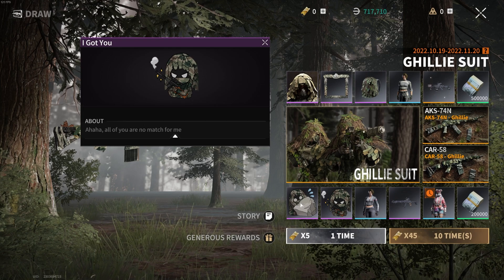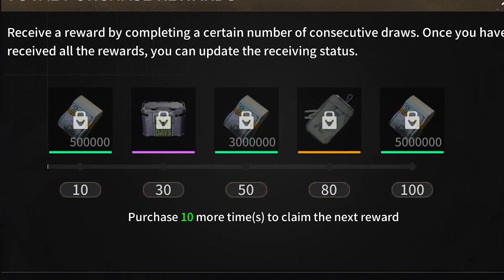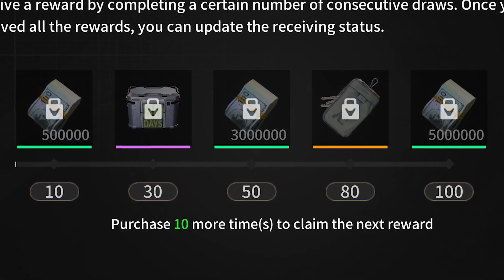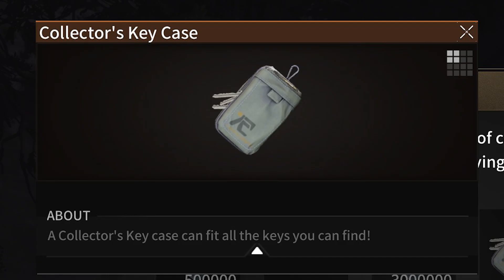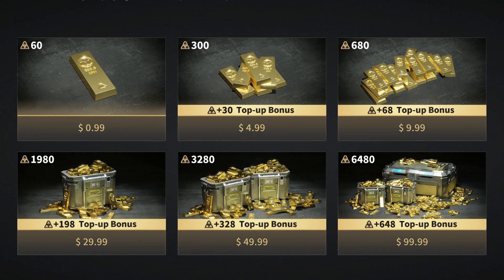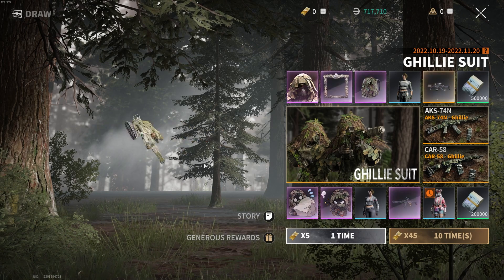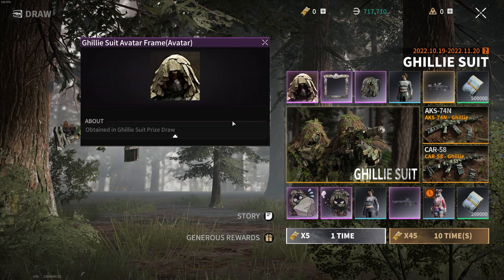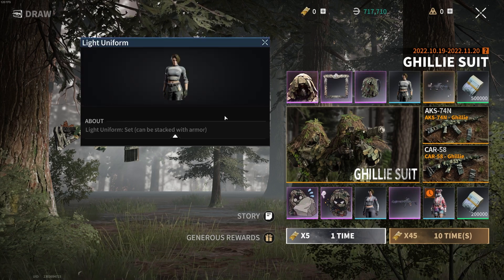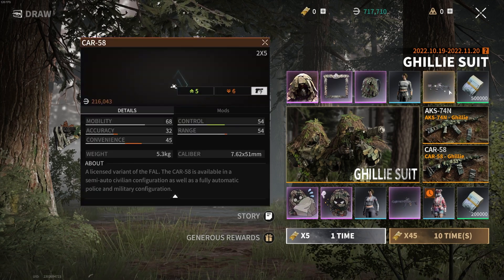You do get some guaranteed rewards for drawing through the Generous Rewards program. For drawing 100 times you'll get 8.5 million Luna, a Mars Secure Case for 30 days, and a unique collector's key case. 100 draws will cost you 450 tickets, which equals 4500 LP — about $100 with the biggest top-up package or $80 if you combine packages. Quite expensive, and you're not even guaranteed to get the Gilly Suit. I'd urge anyone to never participate in these draws — it's too much of a gamble, and it's easy to fall into a rabbit hole where you just keep buying more tickets because you've already spent so much and it would all be a waste unless you get the Gilly. It's a slippery slope.